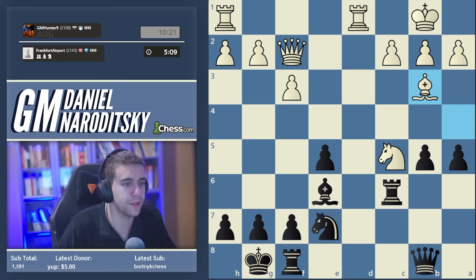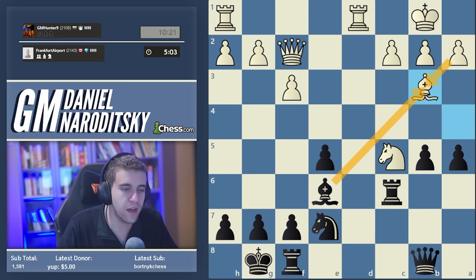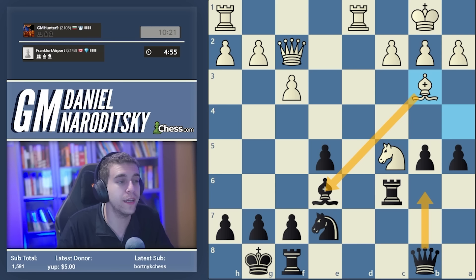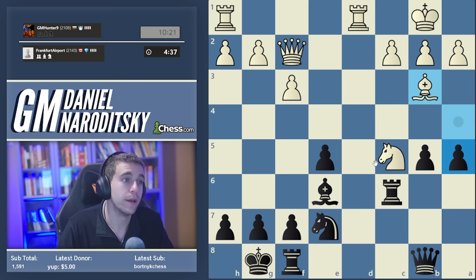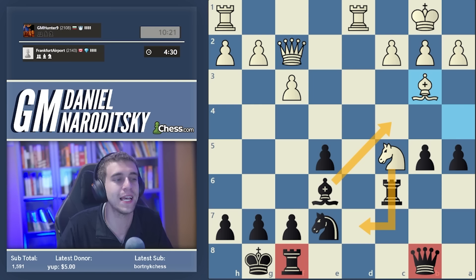We need to watch our clock - down to five minutes. Bishop takes a2 is a thought but I don't see what it does after king takes a2. Our opponent is playing really magnificently. Now we have another dilemma: if we take on b3 we double White's pawns, which is probably the best move. We can also play queen b6 straight away, but White will play bishop takes c6, f takes c6, and drop the knight back to e4.